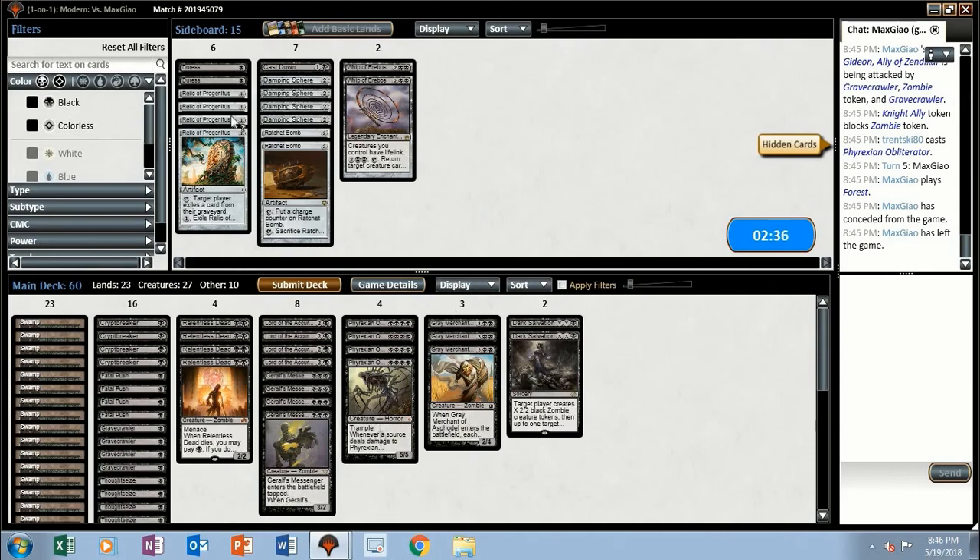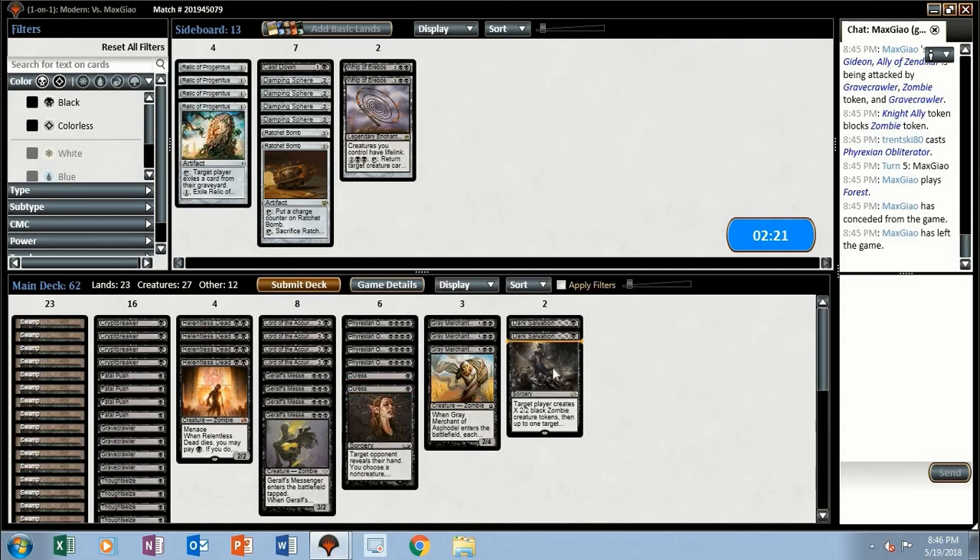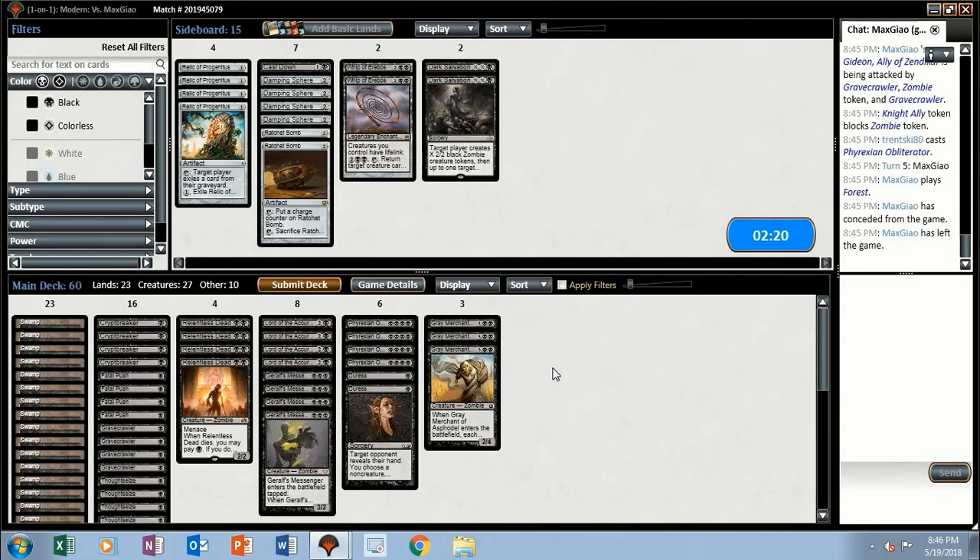So this is a matchup where Fatal Push is still good because they've got mana dorks. But I think I still want a couple Duresses. Let me cut the Dark Salvations. We'll try it like that.